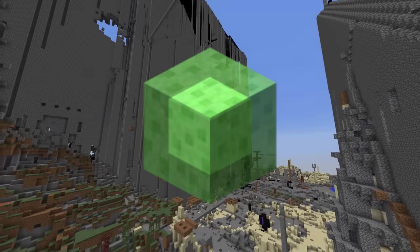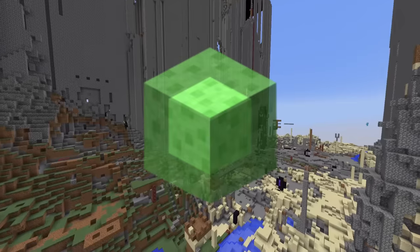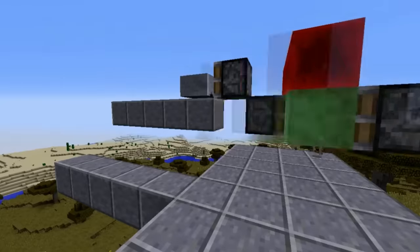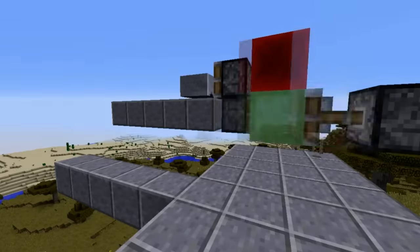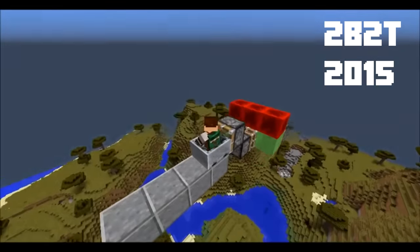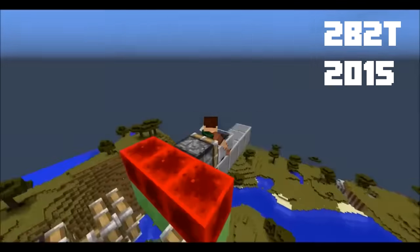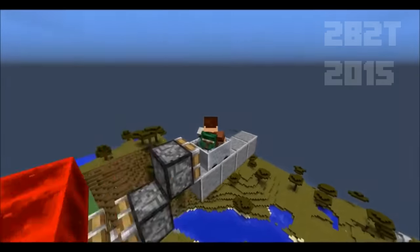Slime Blocks introduced new mechanics that made powered flight in Minecraft possible. When the update hit, I logged onto 2b2t and made my way to some fresh chunks for testing. I picked a design that would work well on the server and made some minor changes to it. In January of 2015, I became the first player to use powered flight on 2b2t — the first player to use a vanilla mechanic to achieve something that previously on the server was only possible with exploits and hacking.